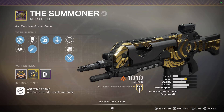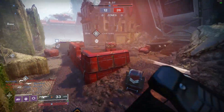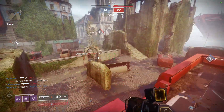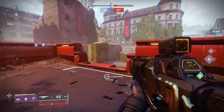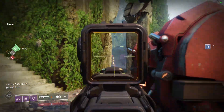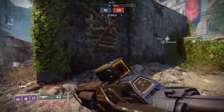The Summoner is a 600 RPM legendary energy auto rifle obtained by playing Trials of Osiris. To some of you this might be a completely new weapon, but for others this is your second time around grinding for this reintroduced auto. The Summoner was part of the loot table back in Destiny 1 when the initial Trials of Osiris launched — the only way to get it was from the Lighthouse chest on Mercury. Overall, the gun still behaves relatively the same as it did in D1, which might contribute to the recent spike in usage.